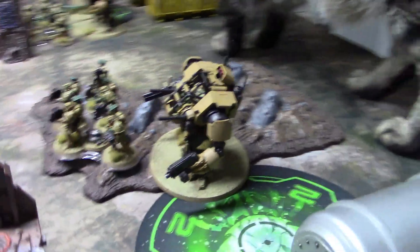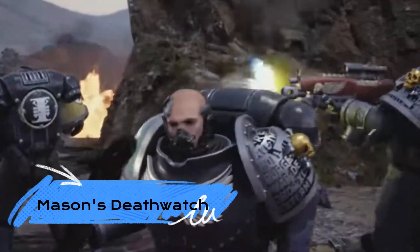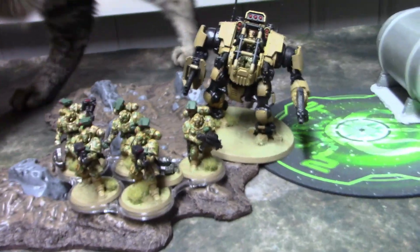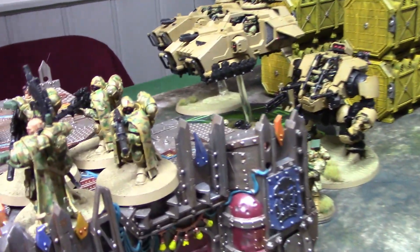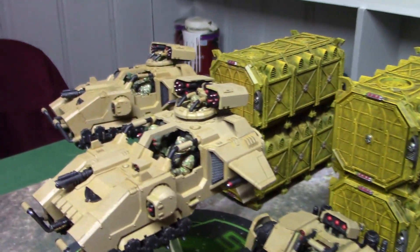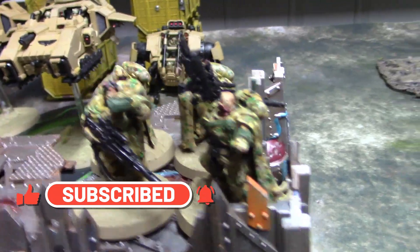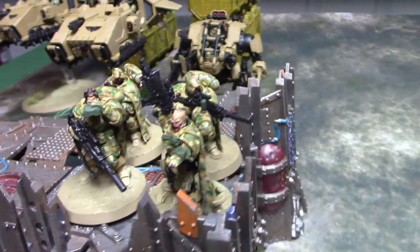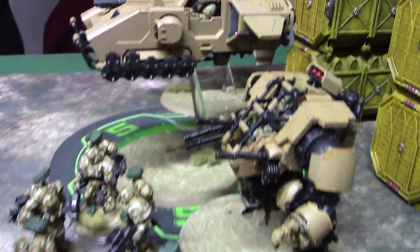Mason, because I have the camera over here, how about you tell the audience what you have? So I have two units of five Incursors, each with a haywire mine. I have two Invictor Warsuits. I have two Stormspeeder Thunderstrikes. I have one Phobos Captain, and he is attached to a unit of three Eliminators with just the regular bolt sniper rifles. I seriously considered swapping them out, but seeing what I was going to fight today, I figured that would be a dick move to tailor the list.